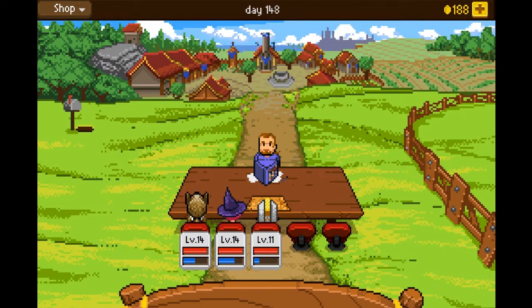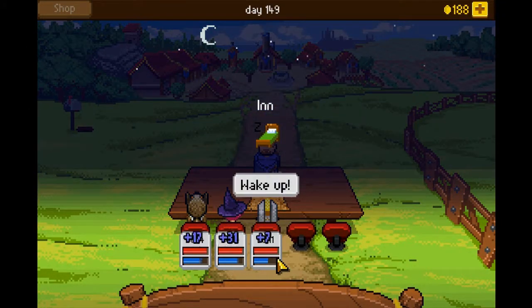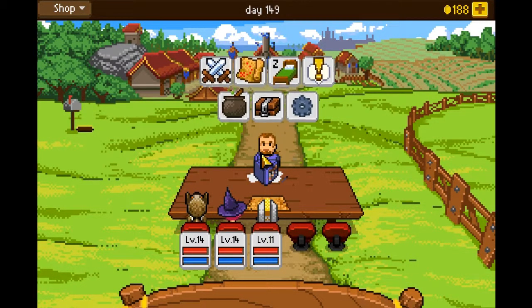Hello everyone and welcome back to Knights of Pen and Paper. Last episode we ended up getting a class from that nasty hunter — well, he's not really nasty, but he's just mean. He put us through the trial so that he knew we were ready for that hunter class. I'm going to go ahead and rest up, just because they need their magic stuff rested. Let's go ahead and get started.